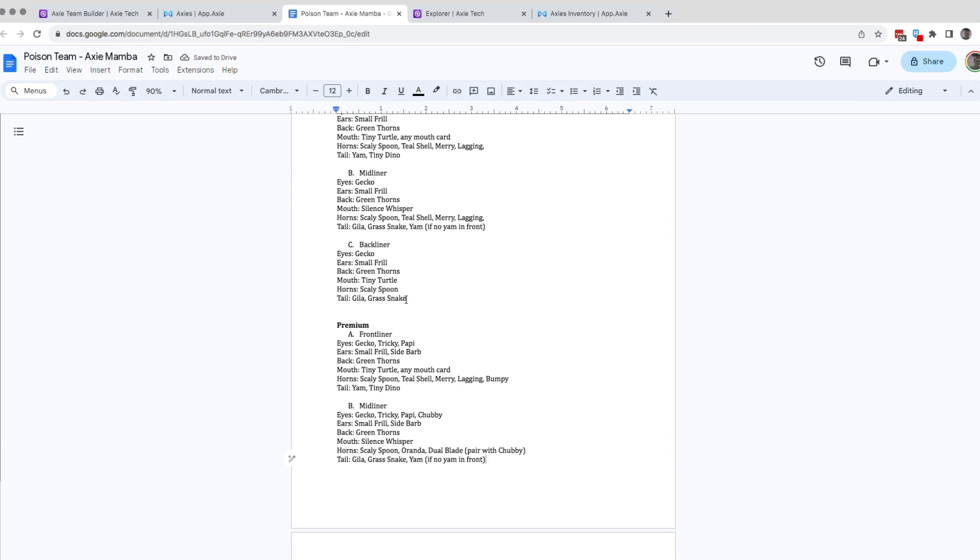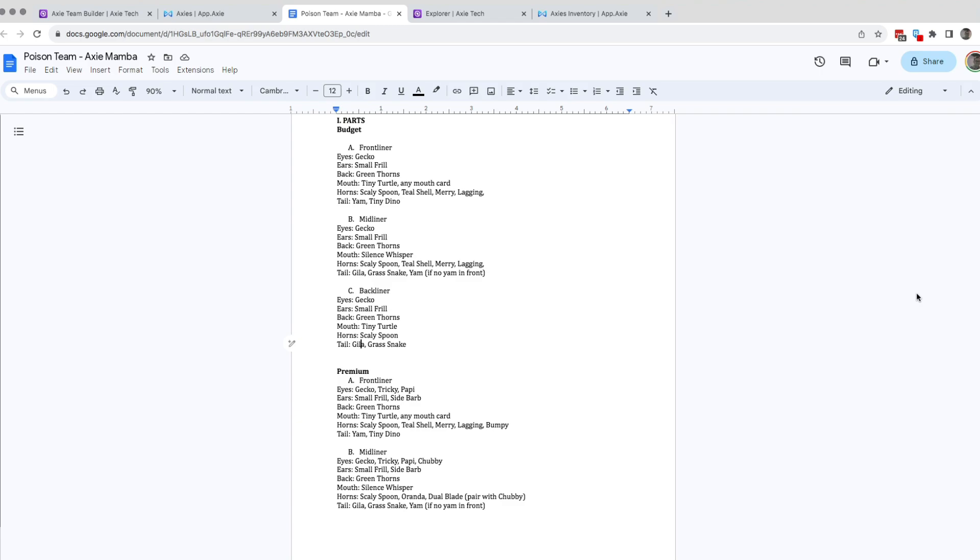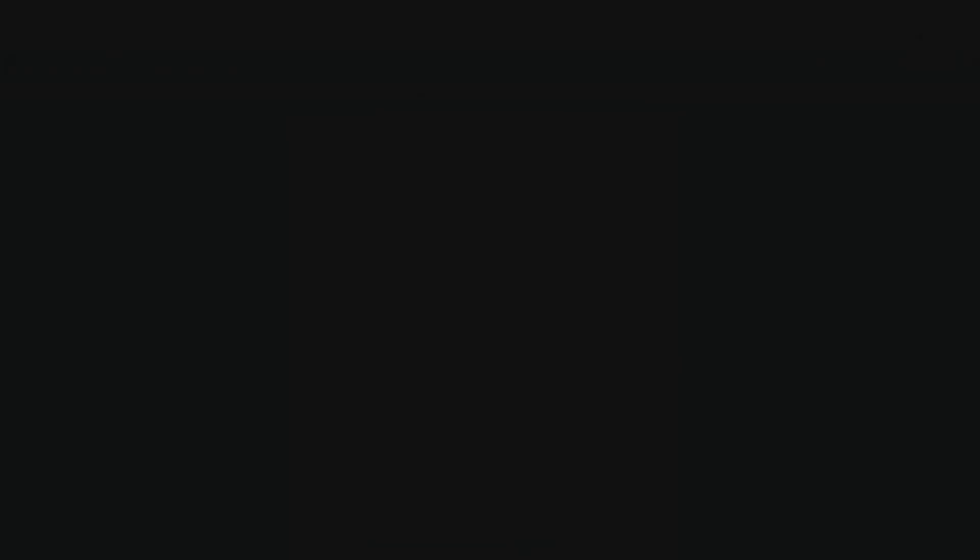For the backliner, sort of the same — tiny turtle or scaly spoon for budget. And again gila or grass snake. If you don't have gila in the midliner, you can put gila at the back. I'm now playing with double gila, so in fact you can put two gilas. But if you have grass snake and yam, definitely put green gila at the back. For premium, let's look at the options in the marketplace.